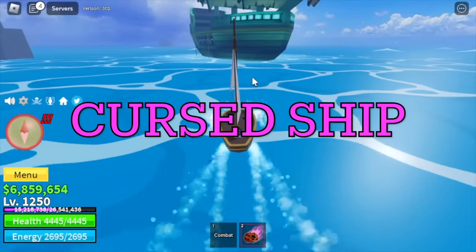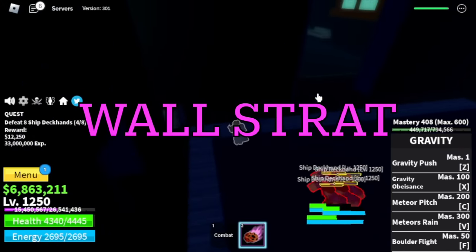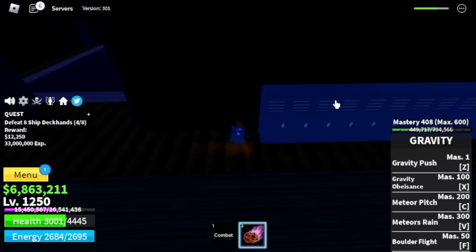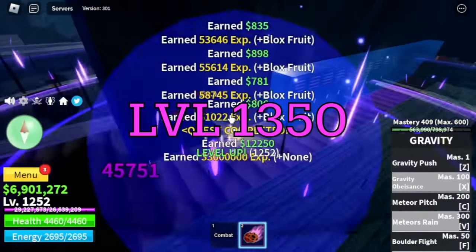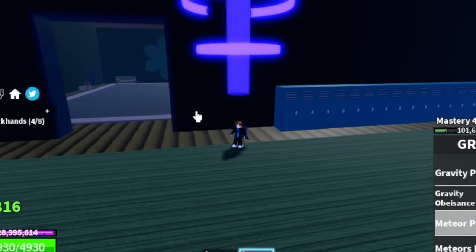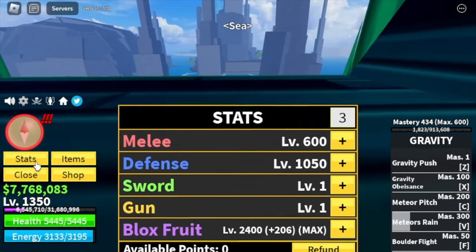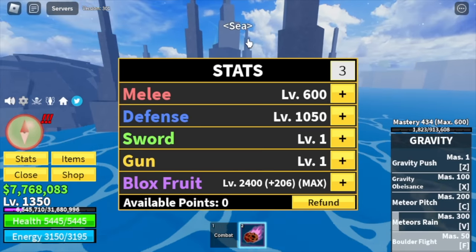Next island is the Cursed Ship. Our only target here is the Ship Deckhands — you can do Wall Strat here, easy grinding. Our target level here is 1350 and yes, we're gonna skip all the other mobs, because it's very easy to grind with the Ship Deckhands. For the stats: Max Black Fruits — that's the most important thing.